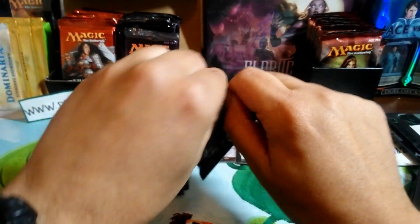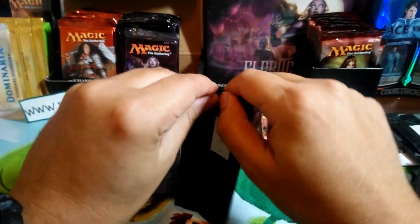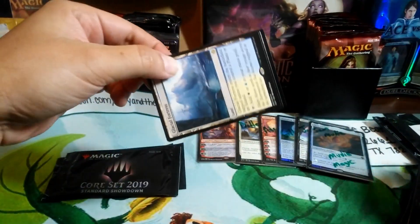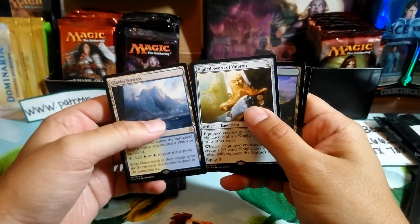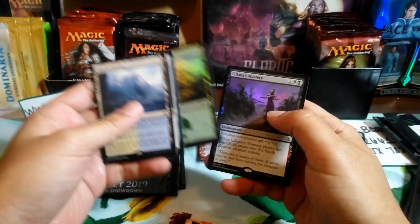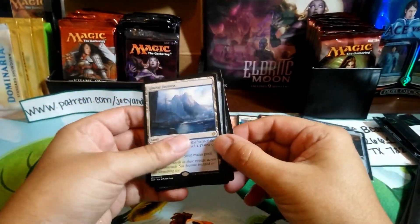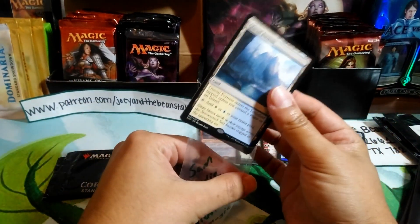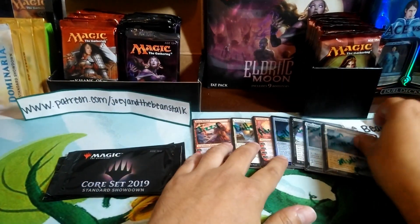Alright, second pack for Sam — let's see if we can top that pack. We got a Glacial Fortress, a Sword of Veleron, a Force, and a foil Llanowar's Mastery. Not bad, but your first pack was definitely the best.